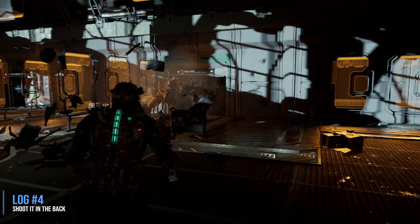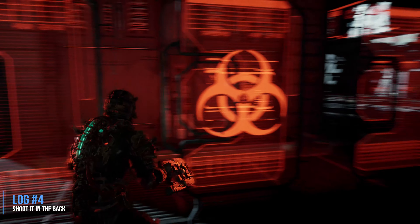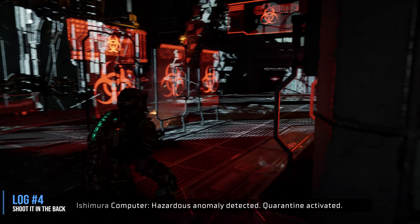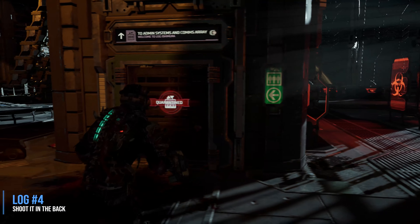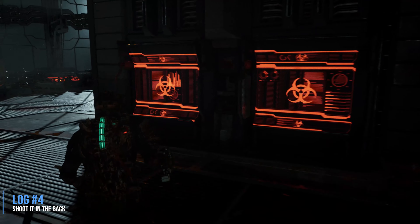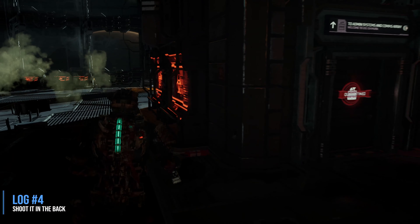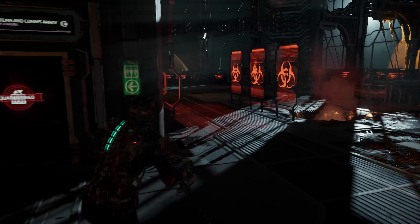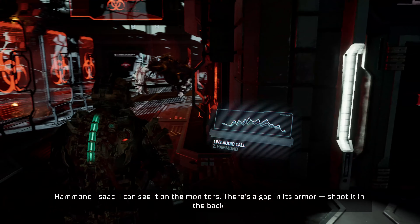As you're trying to leave, you can't — a brute is going to come out. Now, for this log, all you need to do is not shoot it. Just run. If you shoot him, you're going to miss the log. So just wait until your partner gets on the comms and says to shoot it in the back — that's the name of this collectible. Because you only need 150 of the logs, there are a few you can skip, and this would be one. You can return in New Game Plus.